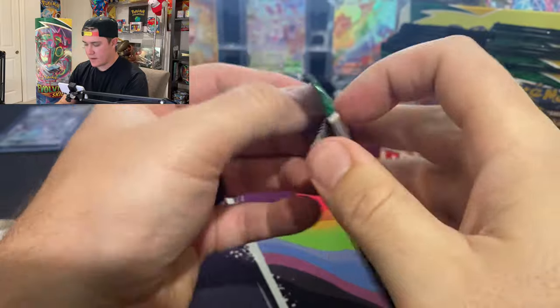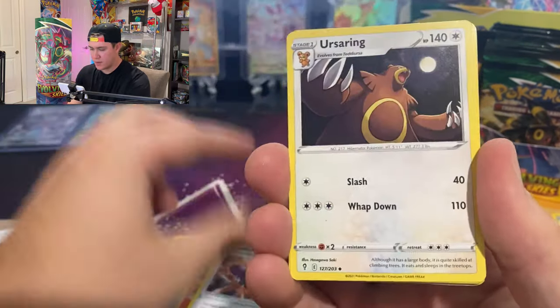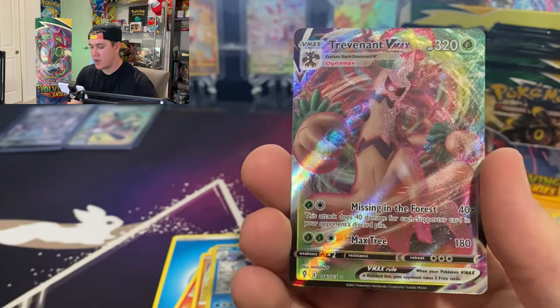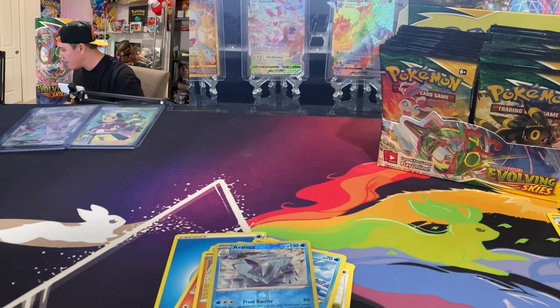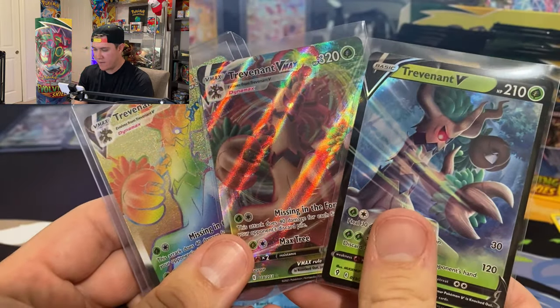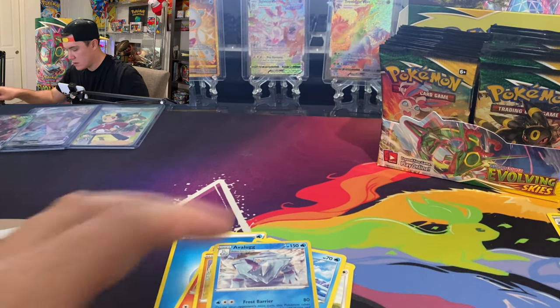Looking for a white code card now. Let's see what we've got — another Ursaring... and hey, we got a Trevenant V-max card! Not bad at all. We already have its little brother and big brother — now we've got all three: the V, the V-max, and the V-max hyper rare Trevenant card. We already have three hits and it's looking very good.